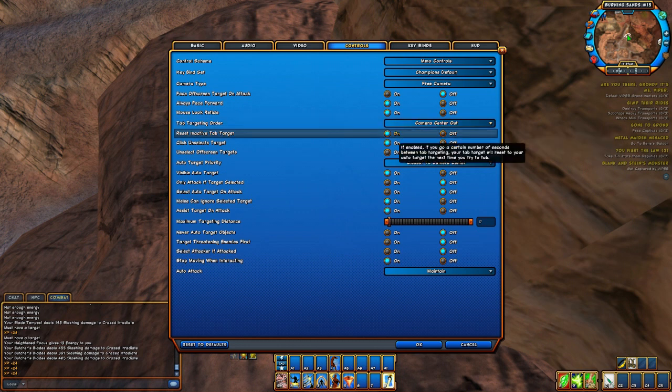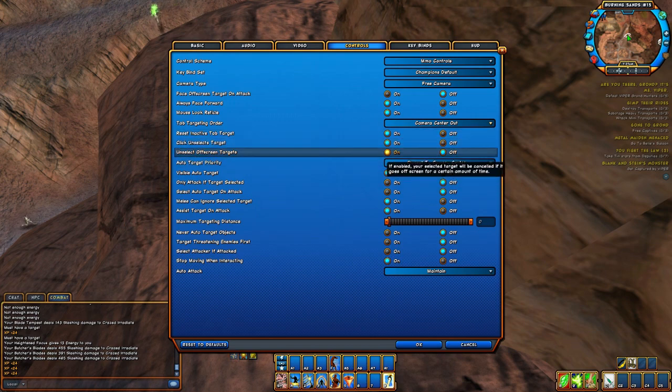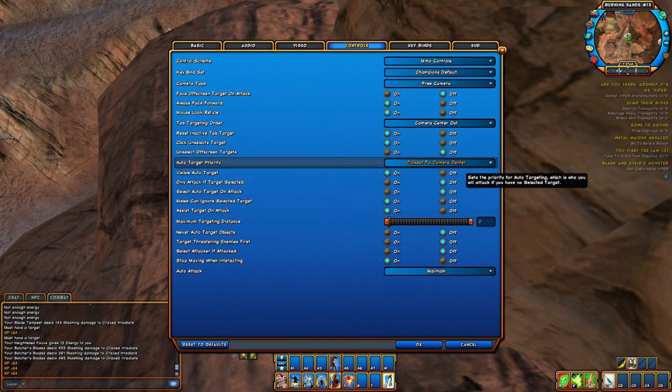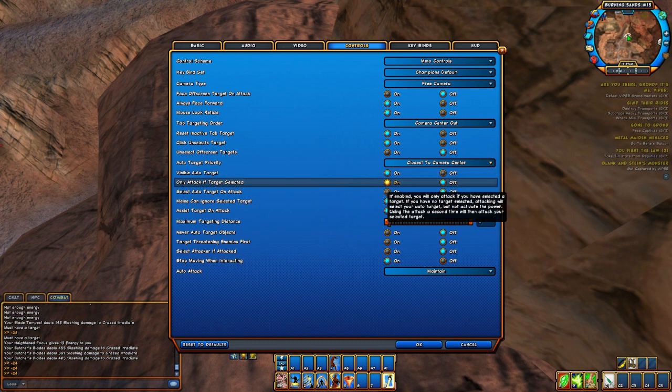Camera Center Out — that doesn't matter since you won't be using tab targeting anyway. Reset Inactive Tab Target on Click, Unselect Off-Screen Targets off. Auto Target Priority — this is what you want: set it to Closest to Camera Center, not Nearest. That will auto-target the person closest to where you're pointing rather than just whoever is near you. Visible Auto Target — turn that on so it shows you who you're going to be targeting.